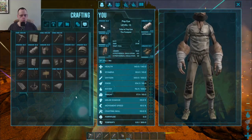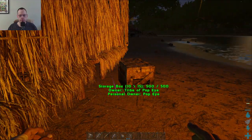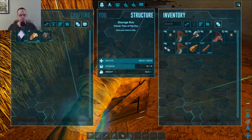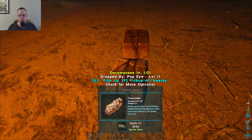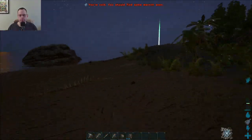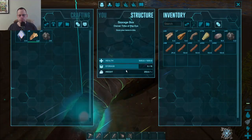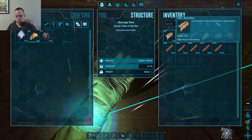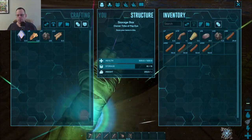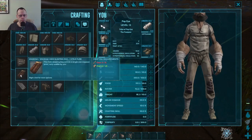Oh, can I make a sleeping bag yet, or no? No. Missing fiber and hide. What did I do with all my hide? I had a bunch, didn't I? Nope. That's just wood. That's poop. Decomposes. All right. My dude needs to stop getting cold. Okay, so this is just all — oh, here's the hide. Okay, cool. Turn that off. Hide. Charcoal. A bunch of wood. That's really all I was doing was just collecting wood. So, is it possible to make a sleeping bag? Cool, it is.